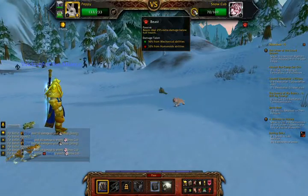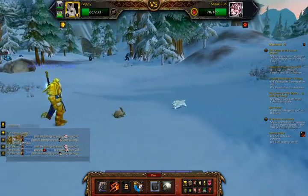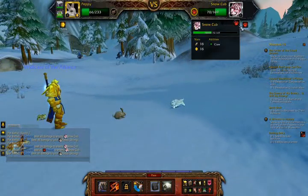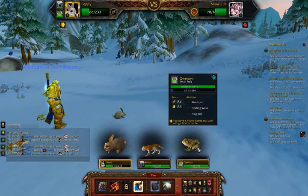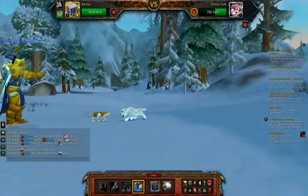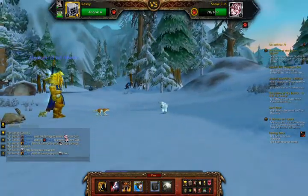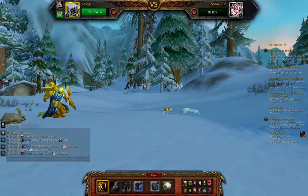The snow cub is a beast type, so he does additional damage to Peppy. It's actually really tough for Peppy to beat this guy — I'm pretty sure the snow cub will beat Peppy if I leave him out there too long. So I'm going to swap to Rexy because Rexy is also a beast type, and with a single swipe Rexy will probably be able to finish off the snow cub. And there you go.